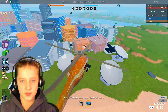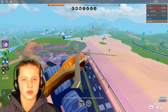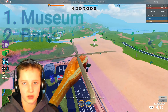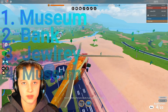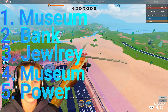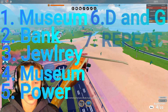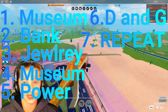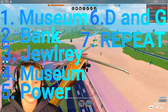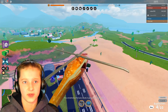Then go to the donut and gas small stores, and then repeat the cycle. To recap: museum, bank, jewelry store without turning in, museum without turning in, power plant — turn them all in — then donut and gas station, then repeat. On a VIP server you might have to wait a bit for timers, but on a Roblox Plus server you'll most likely get in almost right away.